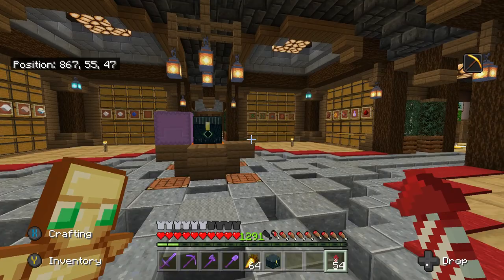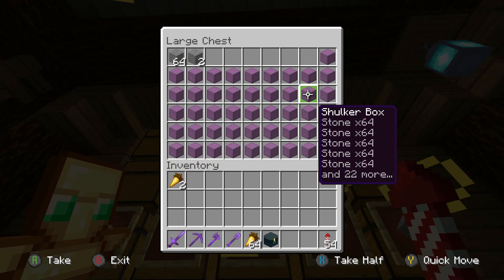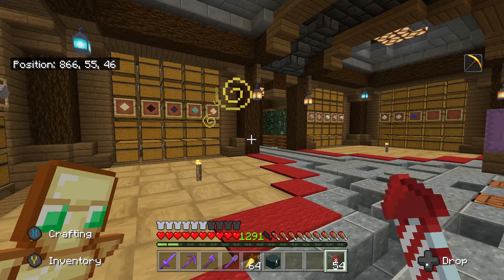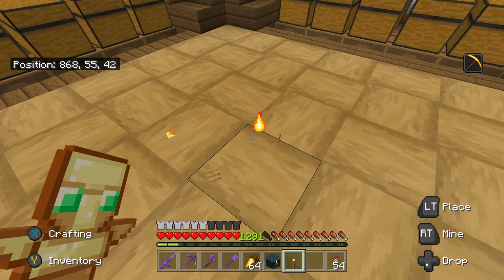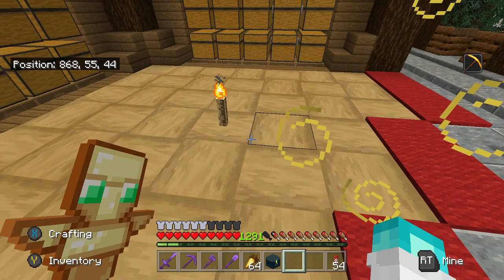I use shulker boxes to store bulk items like stone, andesite, and so on — just to save space. You'll notice around this build I always try to hide as much lighting as I can. I just never found a way to hide the light in here. It looks a little dark without it, and I'm always scared a creeper's going to spawn and blow up some of the chests.